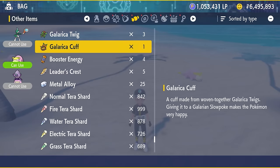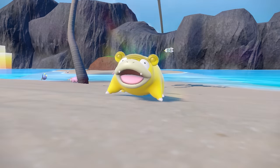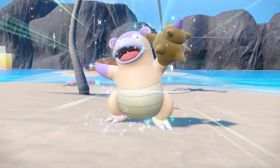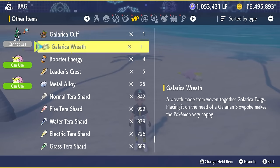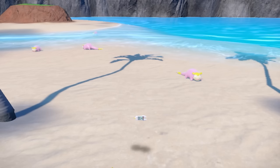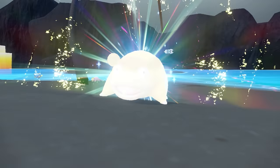Once you've spoken to the NPC and got the evolution items, you can evolve your shiny Galarian Slowpoke into whichever form you want. Use the Galarica Cuff to get Galarian Slow Bro, which has a really nice regional shiny as you can see here, and the Galarica Wreath to get Galarian Slow King, which has a more subtle but still very nice shiny. That gives you the complete set.